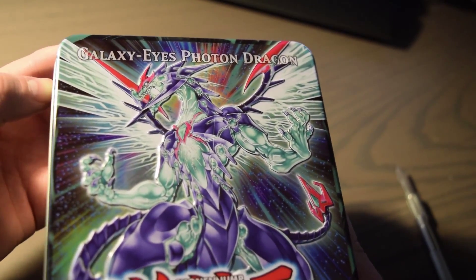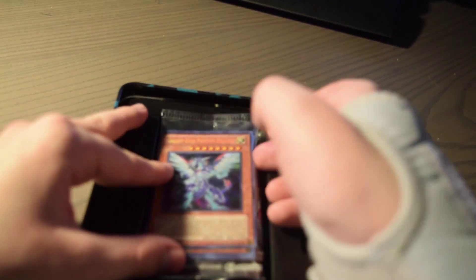I'm gonna pop open the packs really quickly. As you guys can see, there's my arm that's hurt that I was talking about yesterday. It's been a while since I opened a tin. We have nice green promo sleeves and some pretty cool packs here: two Storm of Ragnarok, two Extreme Victory, and one Generation Force. Pretty cool.